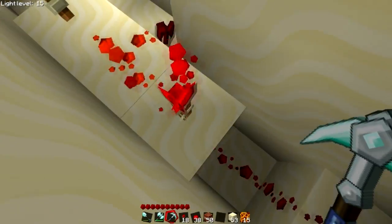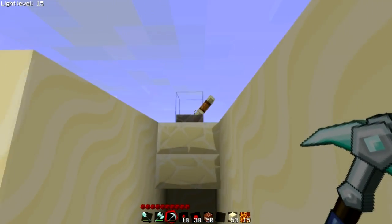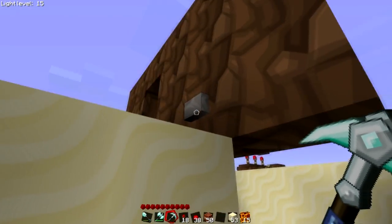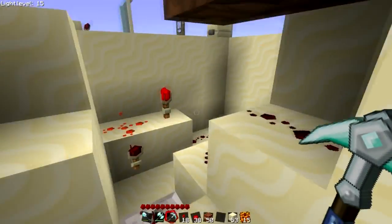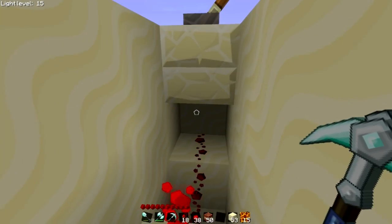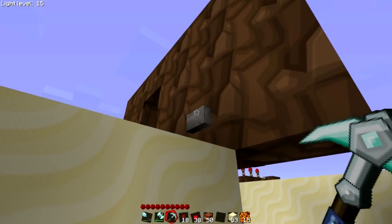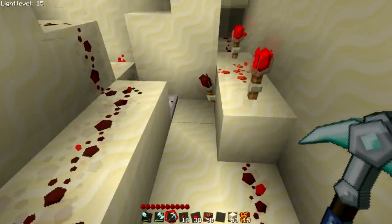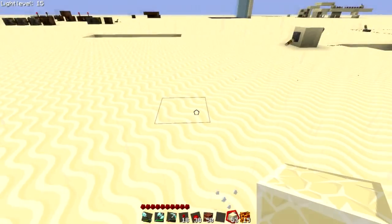This is the AND gate here — you have one torch here, one torch here, and the torch in the middle. When I have this lever on, it turns this torch off. And now when I press the button, you can see both torches are off, which opens the door — it turns this torch on and powers the door. But when this lever is set in the off position, this torch is on, and no matter what I do now, the AND gate will not complete — it will not output a powered signal. And that's really all this is. Very, very easy to do. I'll turn the rain off and show you an example.